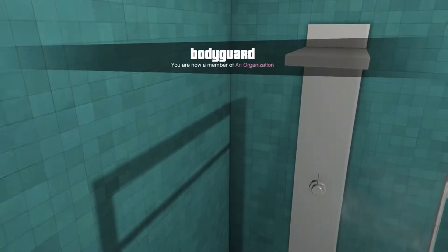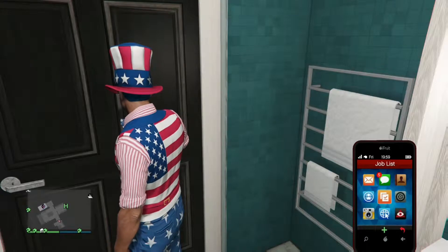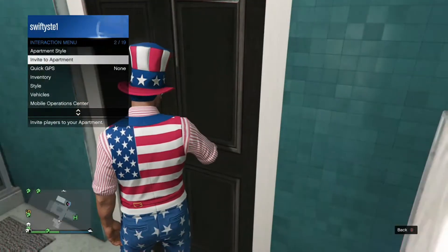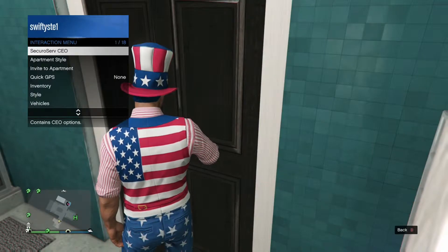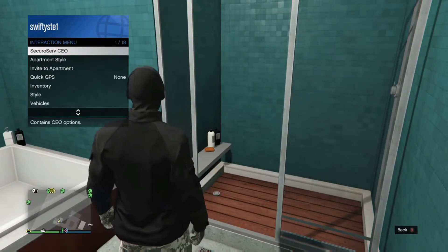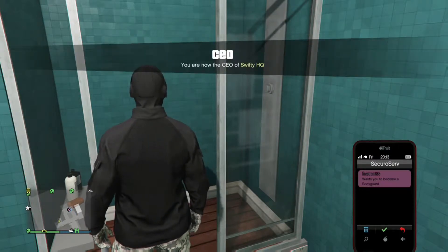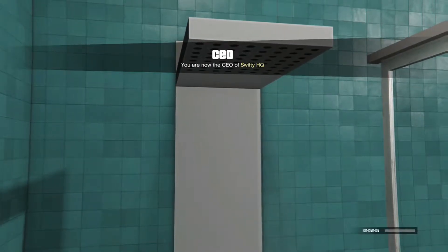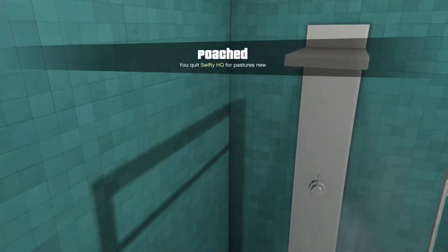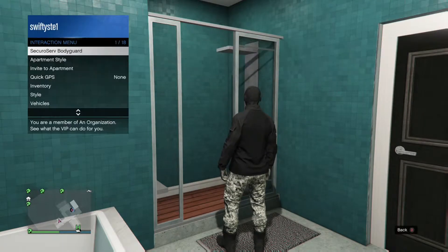Unfortunately I didn't receive the outfit that time, so we need to do it once again. I'm going to quit out of my friend's association, start up my own association as CEO, and choose the outfit I want. Once you've got it, press right on the D-pad to shower, ask your friend to send you an invite, accept it at the very same time, press right on the D-pad, and press Y after coming out of the shower. The outfit has now saved — I've got it.